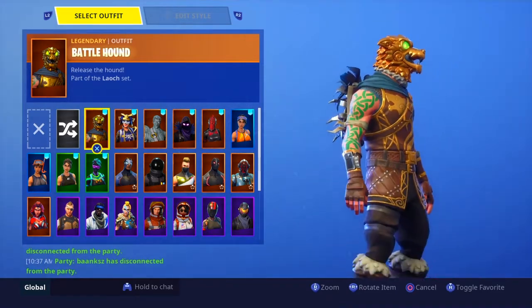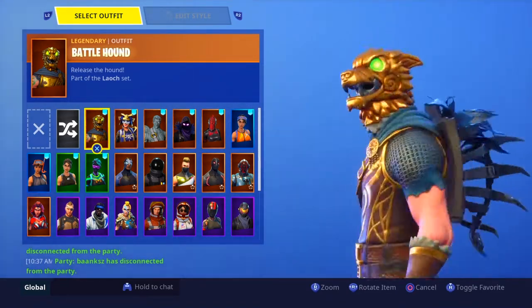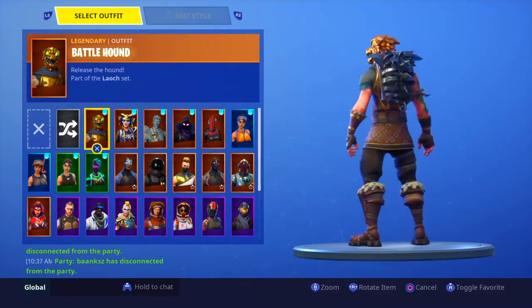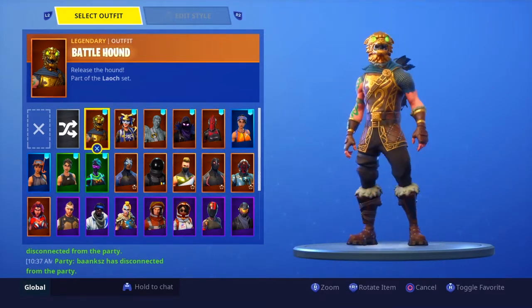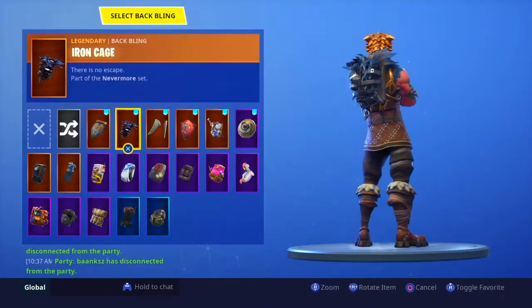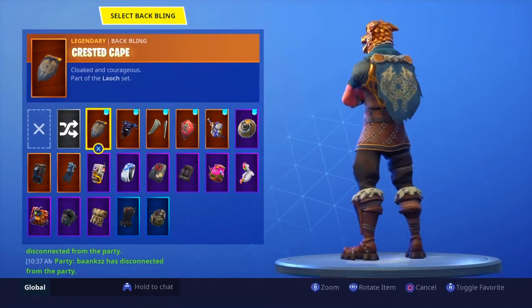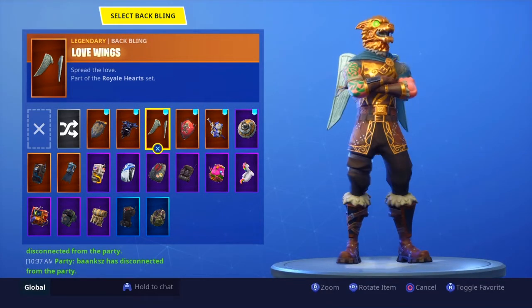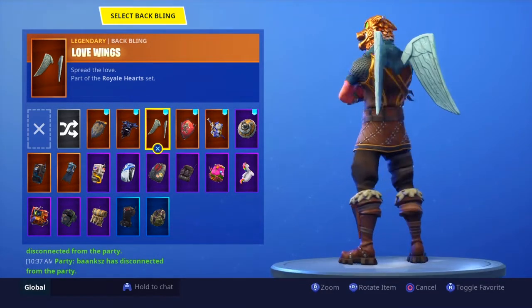Let's go back to the skin I did skip — Battle Hound. This is my favorite skin on this account. I literally love it because there are so many combos. For example, I think this is actually a pretty good combo — the Raven back bling basically goes with anything. Another combo I like with it is of course the original Crested Cape. I also think Love Ranger wings look decent with it, though they're not the best.